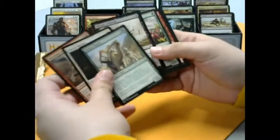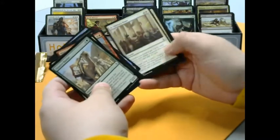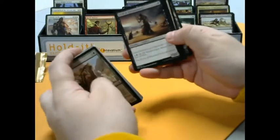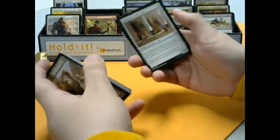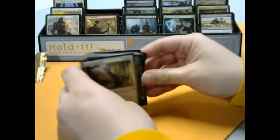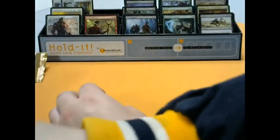We got everyone's favorite Quarry Hauler, and some little misprints. We got Lord of the Accursed — another Zombie Lord for all those zombie fans out there. Watchers of the Dead, and Regal Caracal — that's a lot of cats for one pack, but I'm not complaining. Just more cats for my Cat Tribal deck.